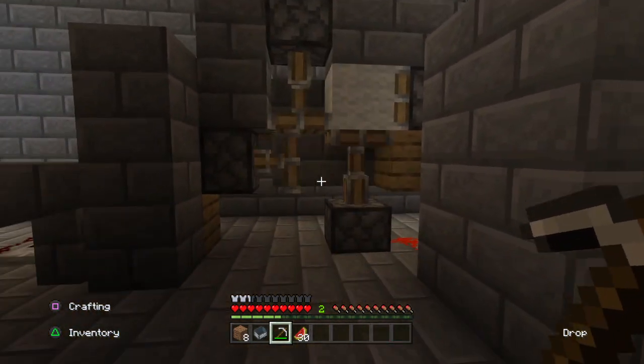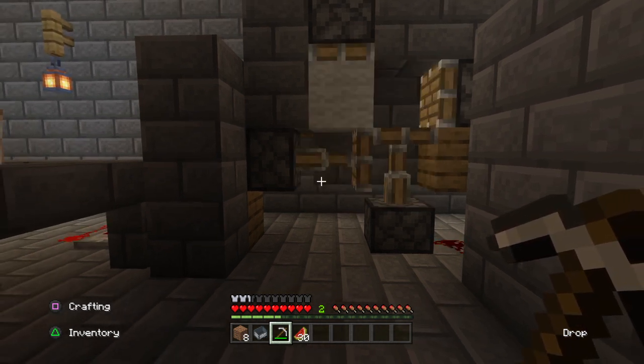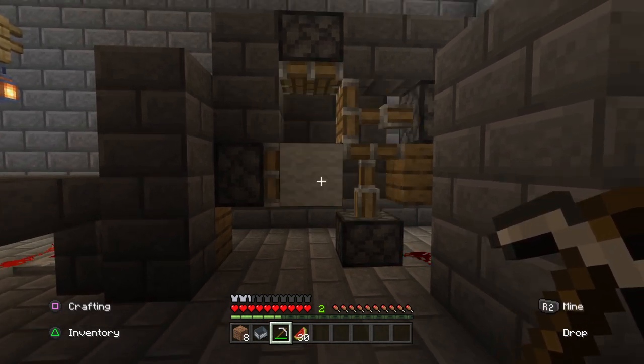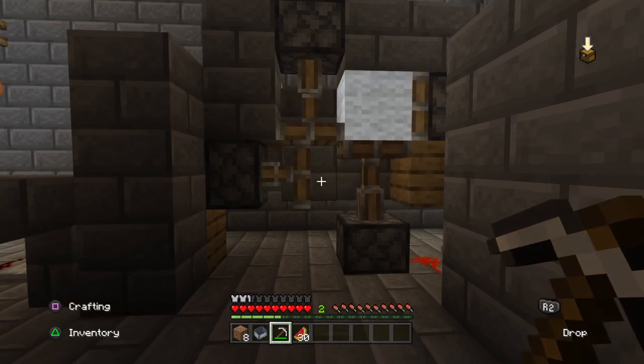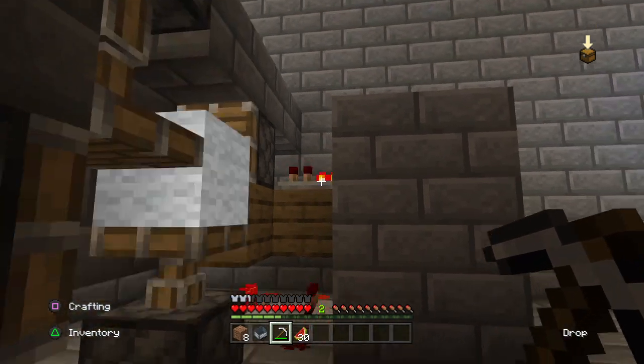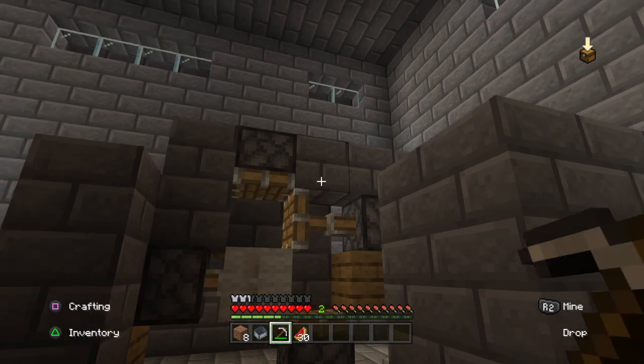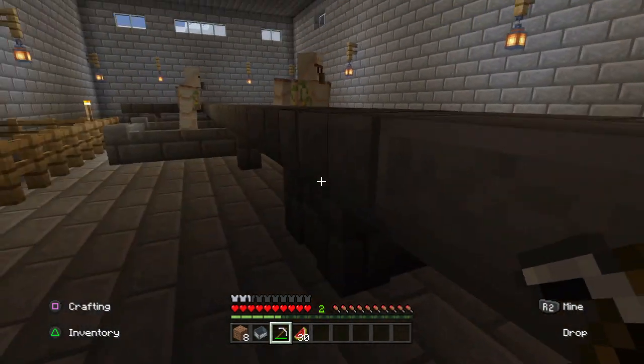Here we have the power loom, and it actually moves the things around. You can see the cotton being moved like that. And you can see this one's pretty guarded too, so that kids can't get injured in there.